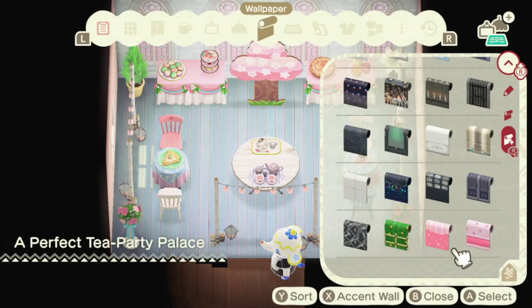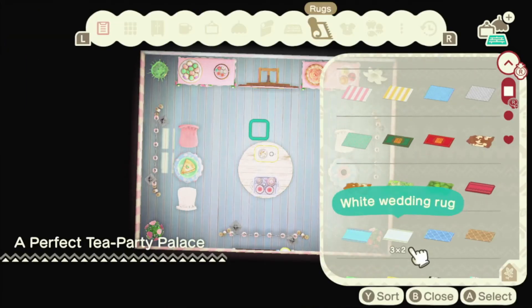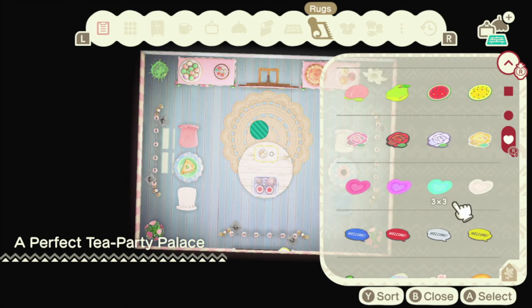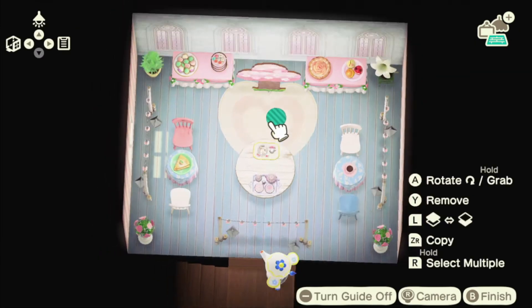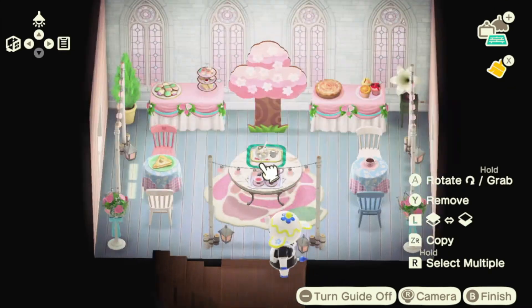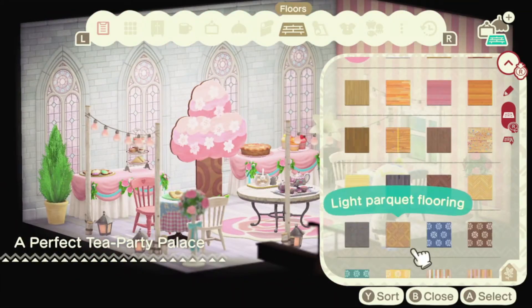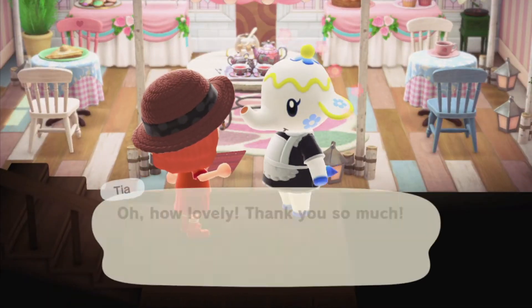Now we go inside and realize we didn't put rugs down. My heart breaks because the lacy rug isn't white — I know in my brain that it's cream and not white, and most of the time I like that, but in here it didn't work and I was sad. So instead we use the rose rug, and then we have to change the floor because it doesn't match anymore.